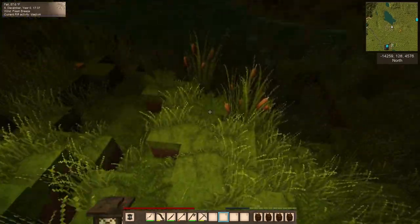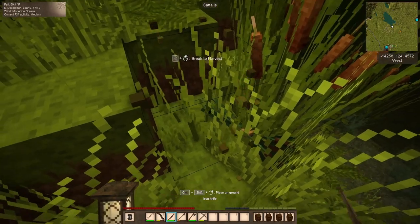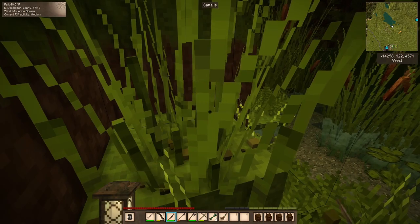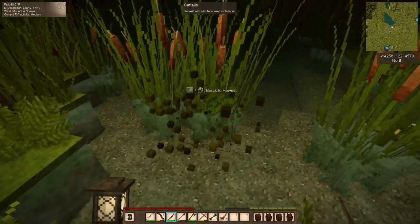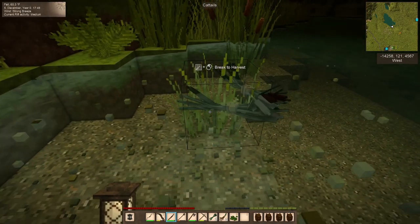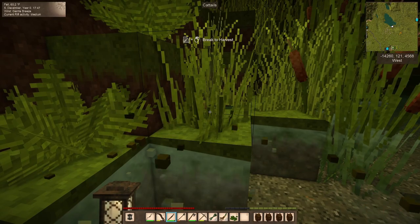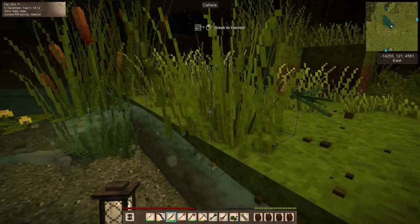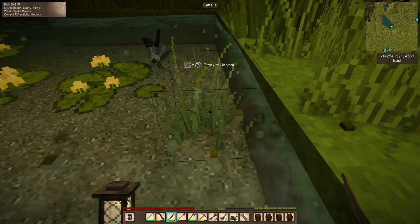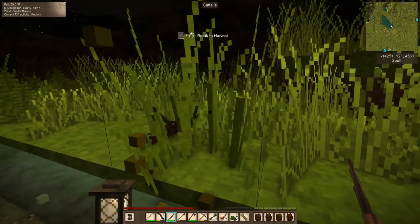It's time to gather some cattails. I'm also going to gather the roots for a cattail farm here. I'm going to take the rest of the evening as the sun sets and gather up all these cattails and see if we can decide where to put a cattail farm and see how many skeps we can make. I don't know if I have any clay, so I may have to run and get some. It's medium rift activity.